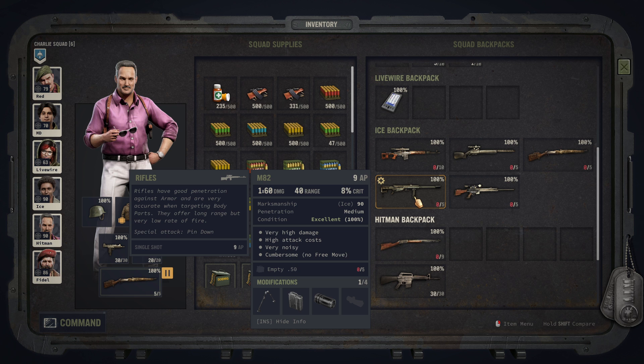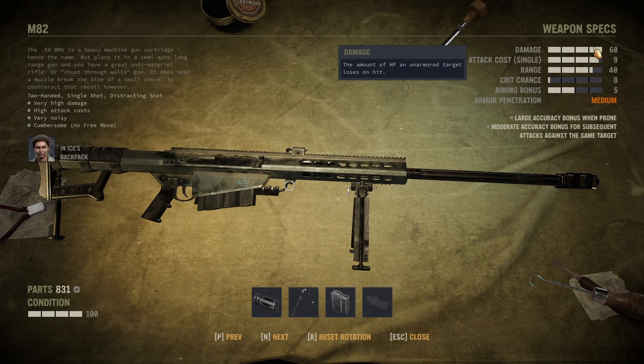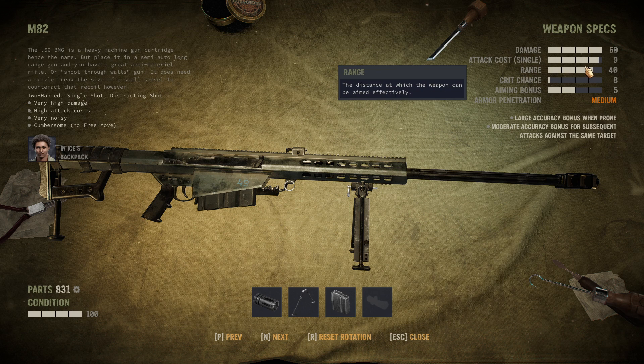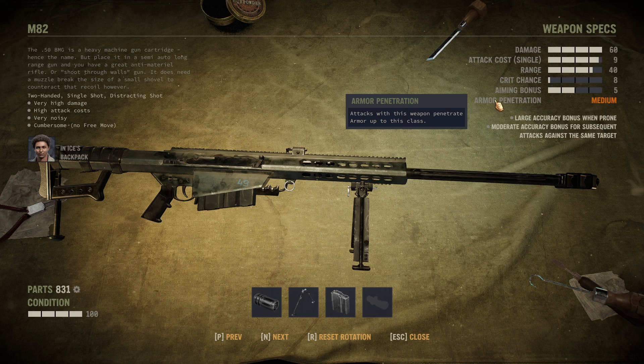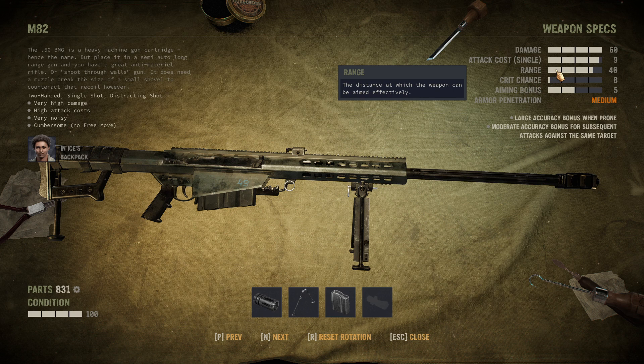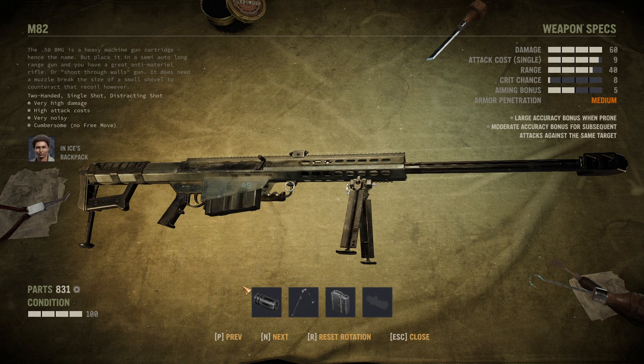Next model: the M82. This thing is a beast — it comes with 60 damage per bullet, which is really a lot. It fires 0.50 caliber bullets, which is the downside right away, because it costs really rare ammo to fire. It also comes with a weapon cost of 9 action points per shot, making it really cumbersome to use — it's also so heavy that you have the cumbersome trait. However, you have built-in medium armor penetration, which is amazing, a really high range, and decent crit chance. If you have the action points to use it, it's a wonderful beast.